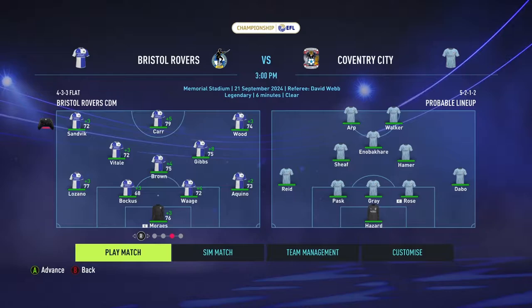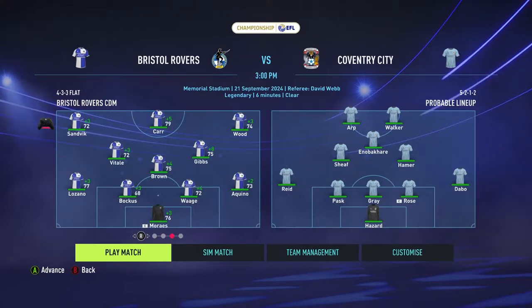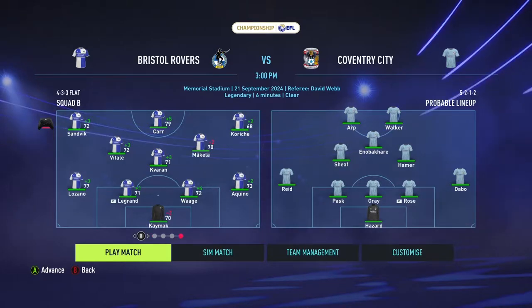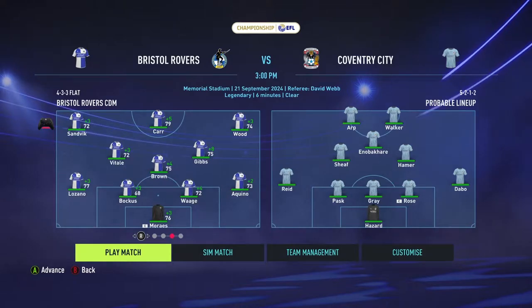We're going to go with a similar formation, and also change up the uniforms so we don't have a clash with blue on blue. We're playing with a high midfield currently, so we're going to pull it back a little bit with Brown, Vitale, and Gibbs to see if that will help out defensively. Let's get to it and see how we do against Coventry City.